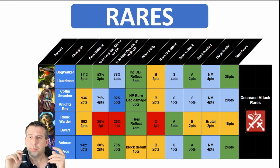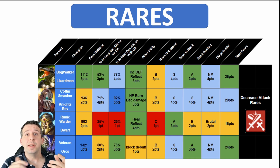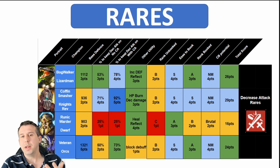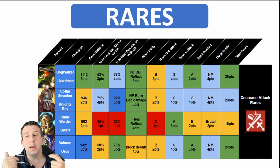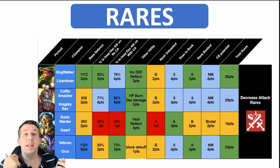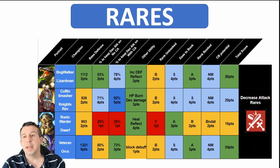In terms of rares, there are actually some very good ones for the clan boss fight. You've got Bog Walker, Coffin Smasher, and Veteran who are all absolutely viable right through to nightmare — potentially ultra nightmare — though they probably start to fall off a little bit. Bog Walker has good base defense and about a 53% chance to land his decrease attack on his A1, so he lands it roughly one in two times.